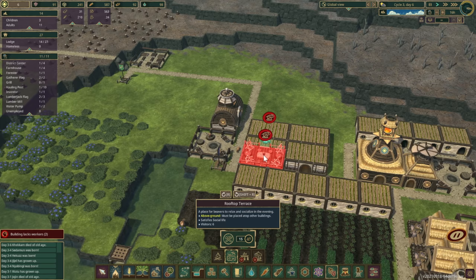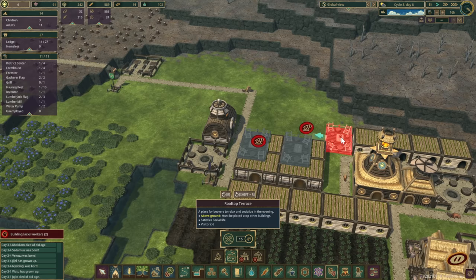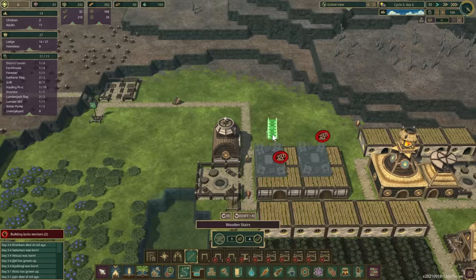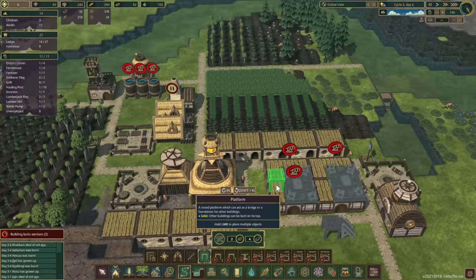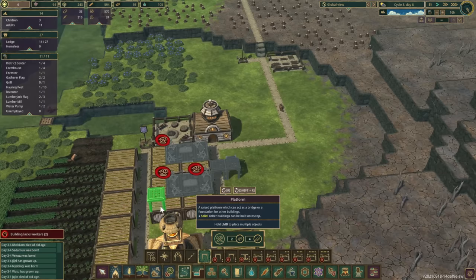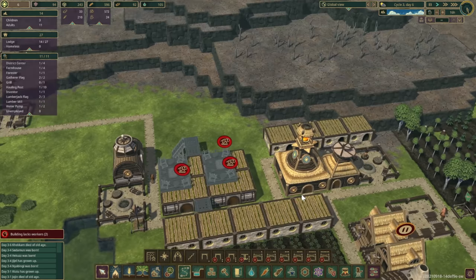We could do rooftop terraces on top and have stairs going up to them — they satisfy social life with 6 visitors. I'm going to put one there and there, then put some stairs up. We're going to make these beavers super happy! I can't place it over a pathway, so I'll have to arrange them like this.